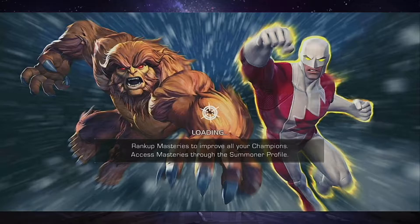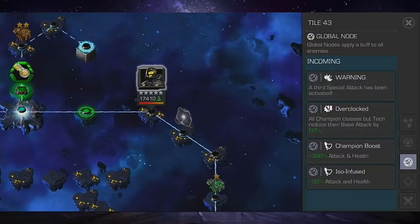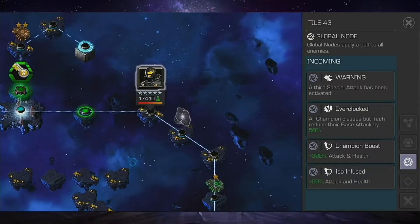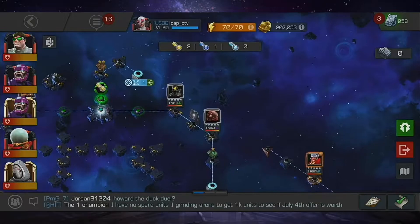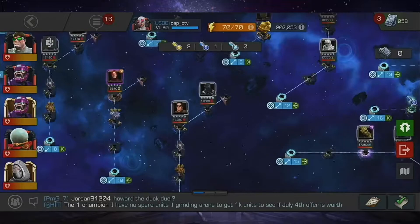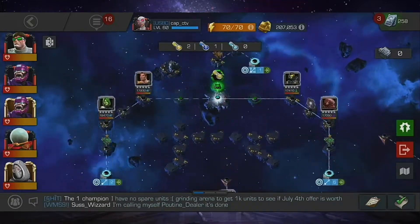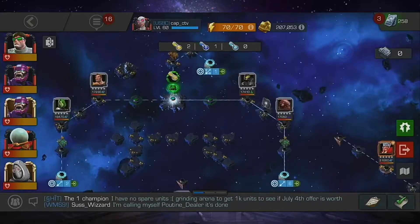With this quest, just like the last one, if you're not using techs your attack will be cut in half. This quest is kind of longer but fairly simple. You're going to take on Yellow Jacket over here — bait out his L2s.